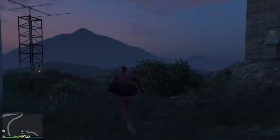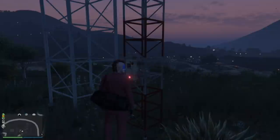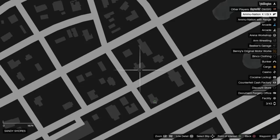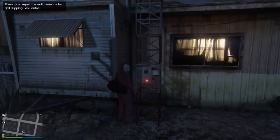Location number six, going further up north. It's right here by another antenna, in between the building. Go up to it, repair the antenna. 22.5 grand. Number seven up here in Sandy Shores, right at the corner of these two trailers — small white and red antenna. 25 grand right there.